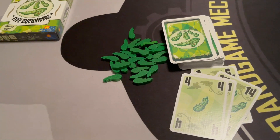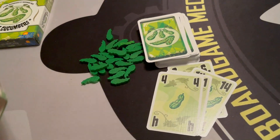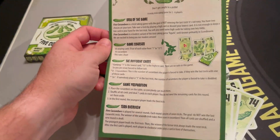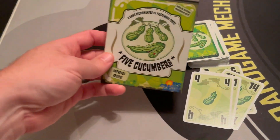The rulebook — Rio Grande does a lot of these with their card games — it's a folded piece of paper, front and back. But the game is basic and simple, with the twist at the end of not wanting to take that last trick. Those are the components of Five Cucumbers.